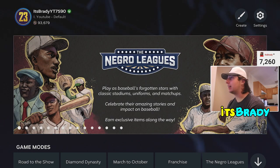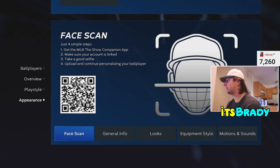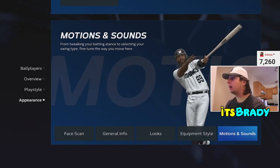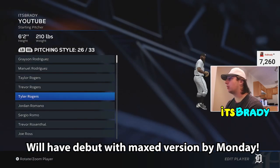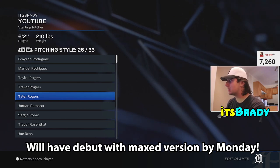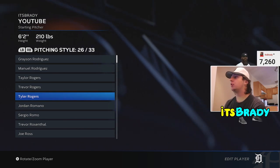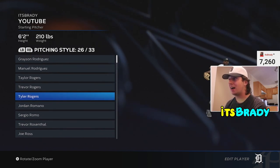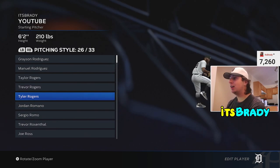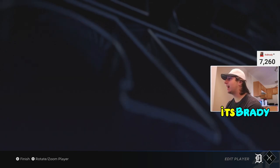To create the absolute glitch god, go to Ball Player — I've already created him here and we're still getting his attributes up. The biggest thing is you're going to want to change his Motions and Sounds when creating the player. Go to Animations and go for Tyler Rogers. Tyler Rogers is a current player found on page 26 and he has one of the grossest submarine deliveries in the game — it's directly underhand, which makes him really really good. There are guys like Sergio Romo who are kind of sidearm, but Tyler Rogers is definitely the best this year.